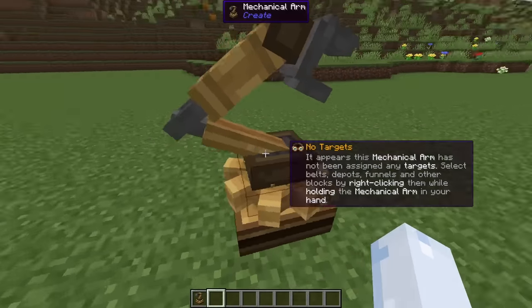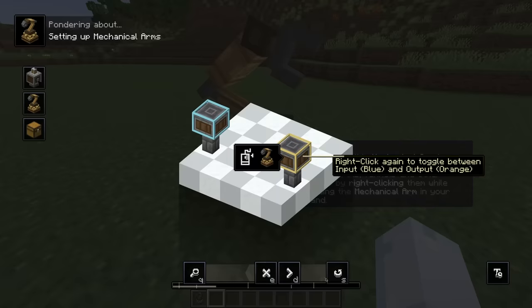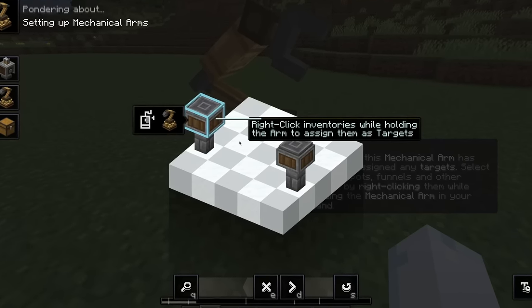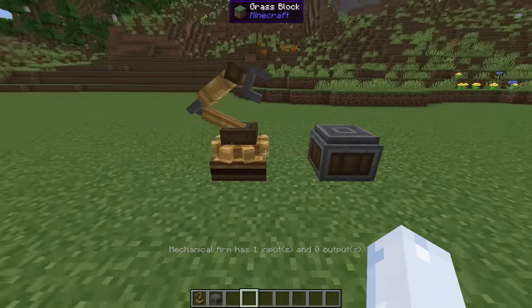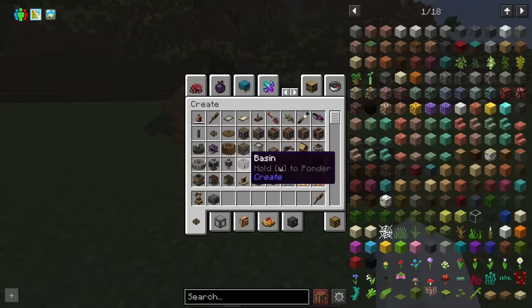How in the world do these arms work? I need to learn. Wait, so you can assign things? They have to — how do you assign inputs and outputs before they're placed? Oh, you have to put the — okay so that's a deposit. It has no outputs. Do I have to — two inputs? Wait, that's not what I need. Where do I put things? Can I put things in a basin?